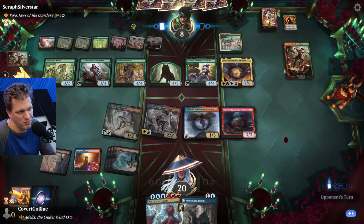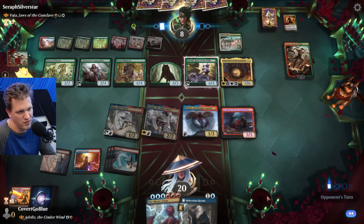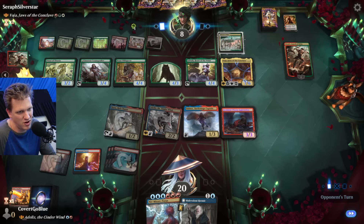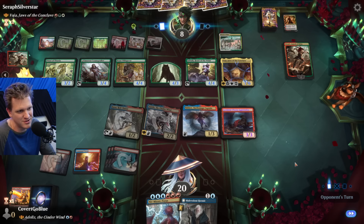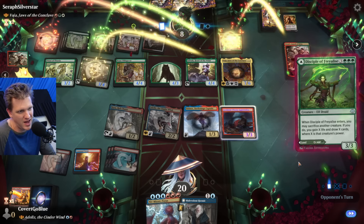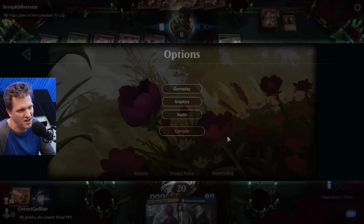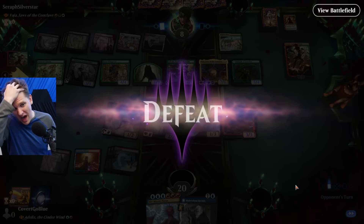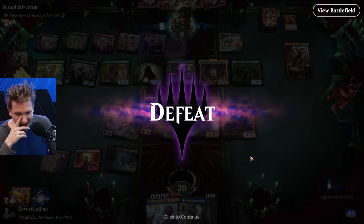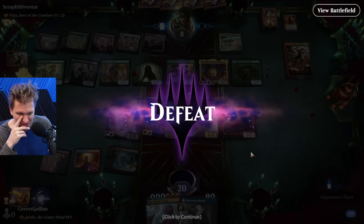We can still top-deck the win, but I'm pretty sure they'll use Domri to fight one of our creatures, then we'd have to draw multiple card draw spells in a row while they have no answer to the flyers. That's definitely game because they're going to gain all that life and draw all those cards. That was really bad.